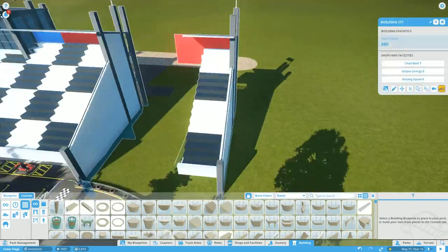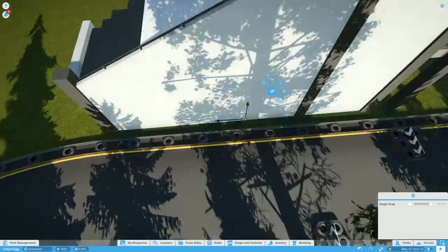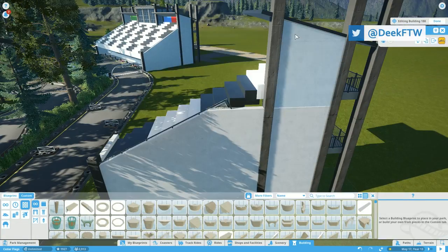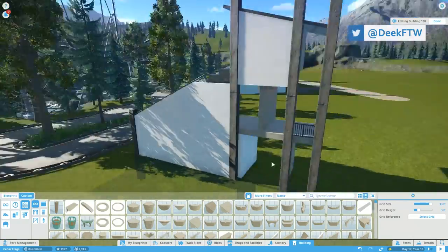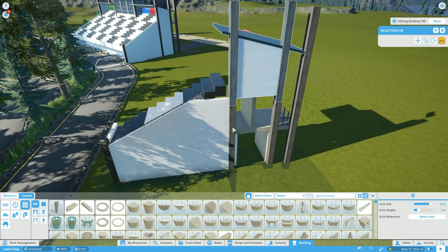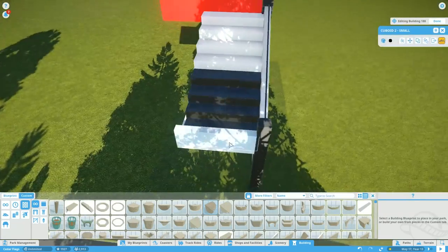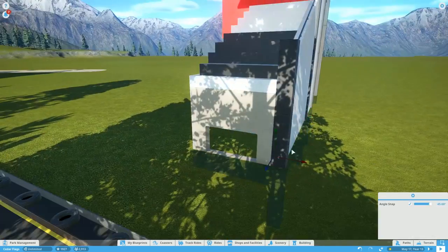What's going on everybody, welcome back to Cedar Flags. We are back near Cedar Speedway and in this episode we're doing two pretty major things: we're building the second grandstand, and we're adding something that somebody suggested — a racing garage that you typically see in the infield of a racetrack. It really came out great, but we'll get to that a little farther in on the timelapse.